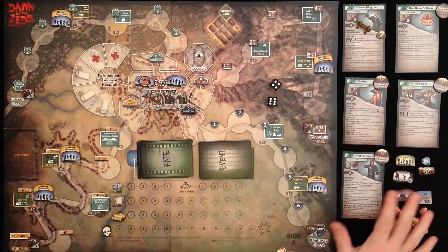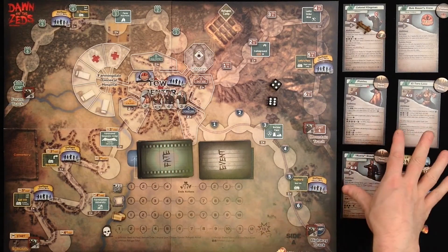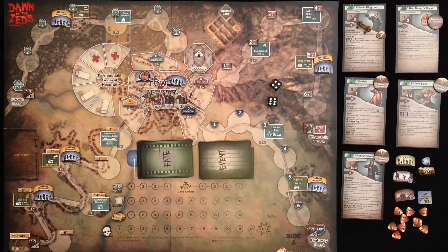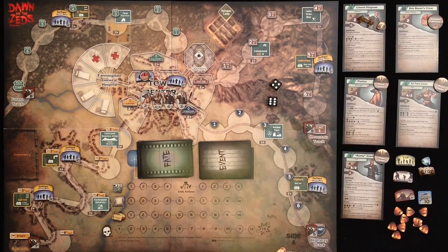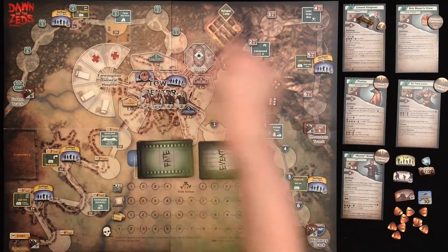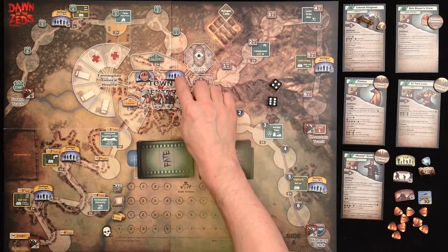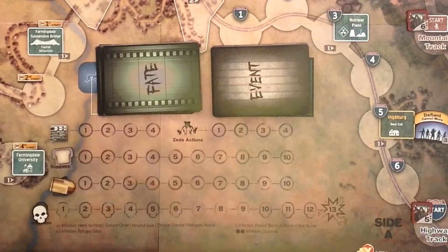Here's the setup as we already know it from the previous levels. All the heroes and the heroic civilians are in town center. The players have their action markers. The characters have their character ability markers, if they have any. If you have Colonel Kingman, add the strong point marker and the minefield marker. Then we have the civilians with the defiant marker randomly placed on the villages and one randomly placed in town center. A random Zeds unit at the start of any space. Play actions marker on the start space. Infection marker on the start space.